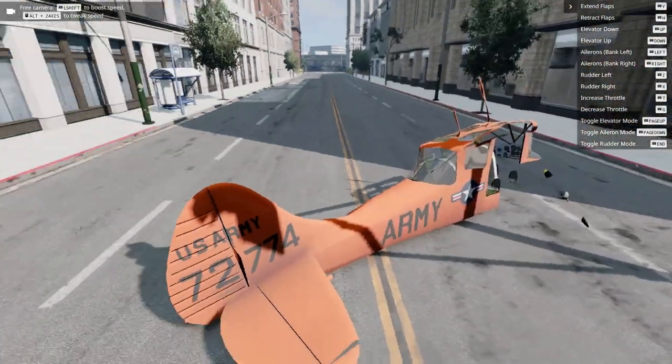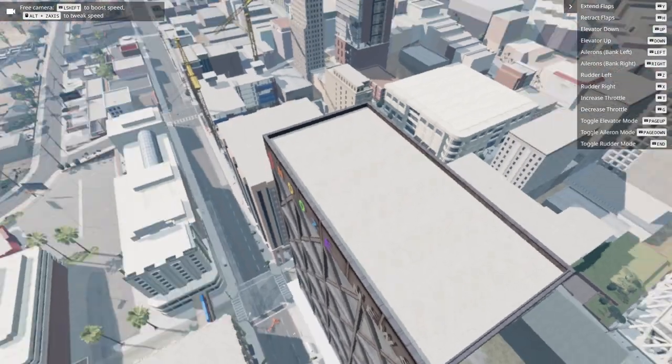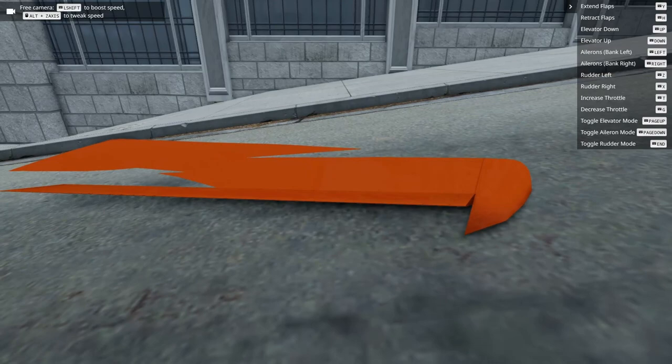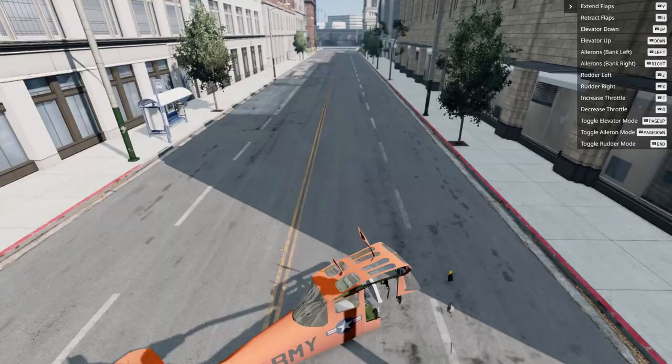Where'd the wing go? I'm looking for the wing — there it is! I only have one question: I was testing if the ailerons work. They don't work.